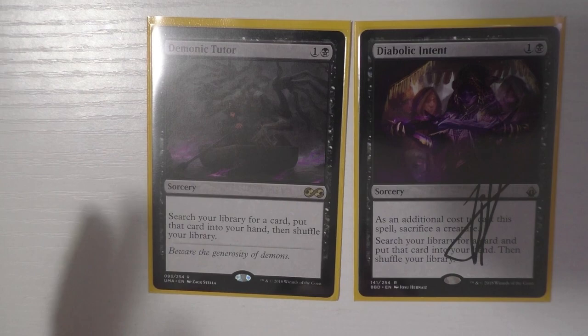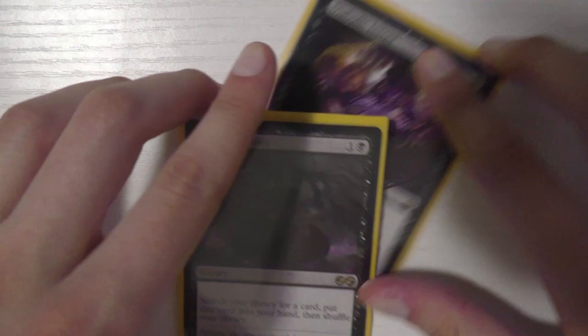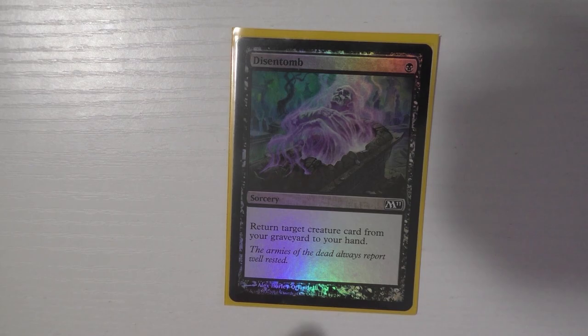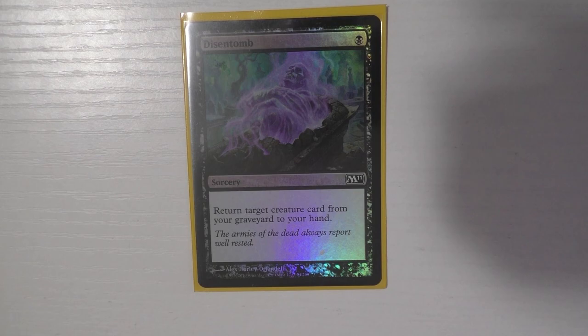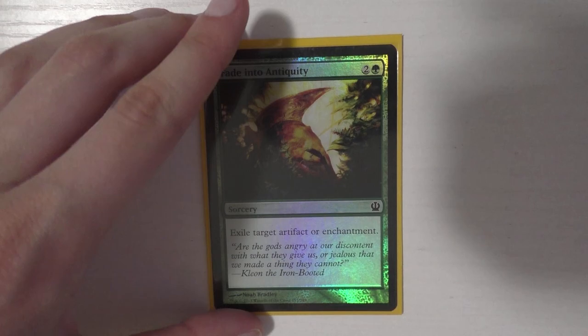I also run Diabolic Intent — a lot of people were sleeping on this card when it was incredibly cheap; now it's much more expensive. Demonic Tutor is just a given — totally worth the money. With Diabolic Intent you sack a creature, which can work in your favor, and then you tutor without revealing — same as Demonic Tutor. Vampiric Tutor is on my wish list. I also run Dimir House Guard — I've talked about it in my 'each cards under a dollar' series. You can get the foil under a dollar; it's an amazing card. You only search for creatures but you run great creatures, so it doesn't matter.